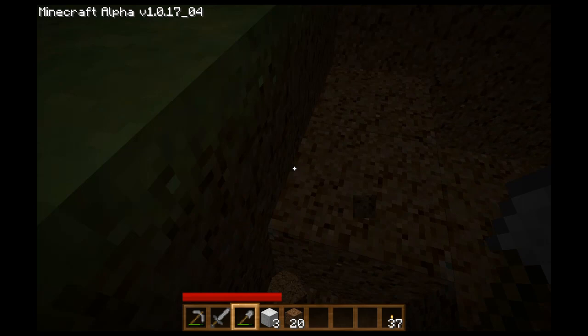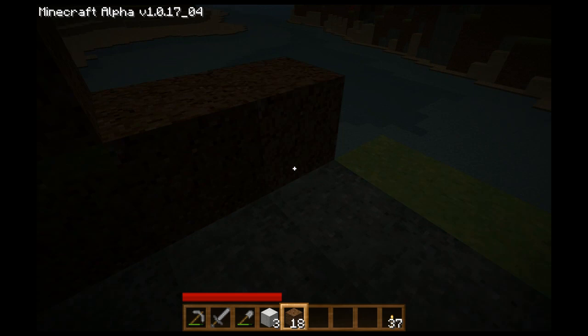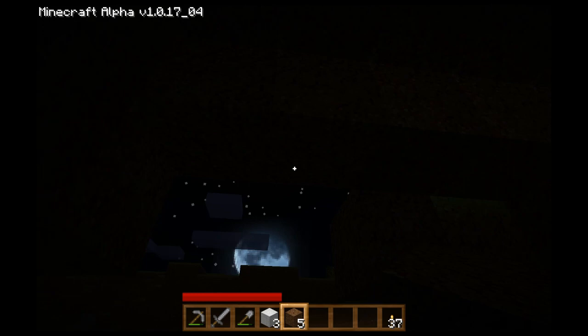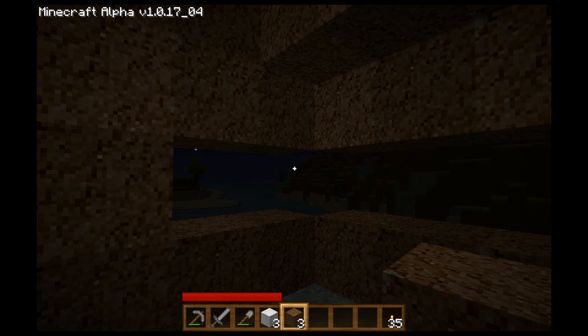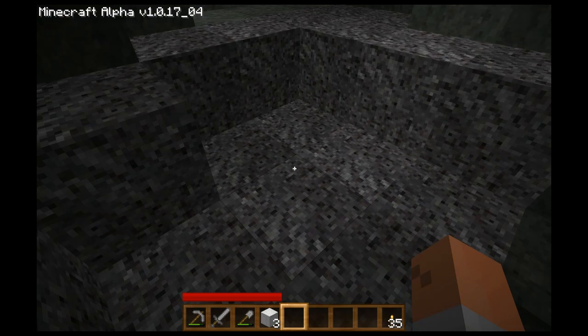There we go — that should be plenty of dirt to close the entrance to this cave. I might as well make a nice little round corner. Actually, I want to be able to see out, so I'll adjust that. There we go. There's probably not enough dark right now for stuff to spawn, and it worked perfectly.